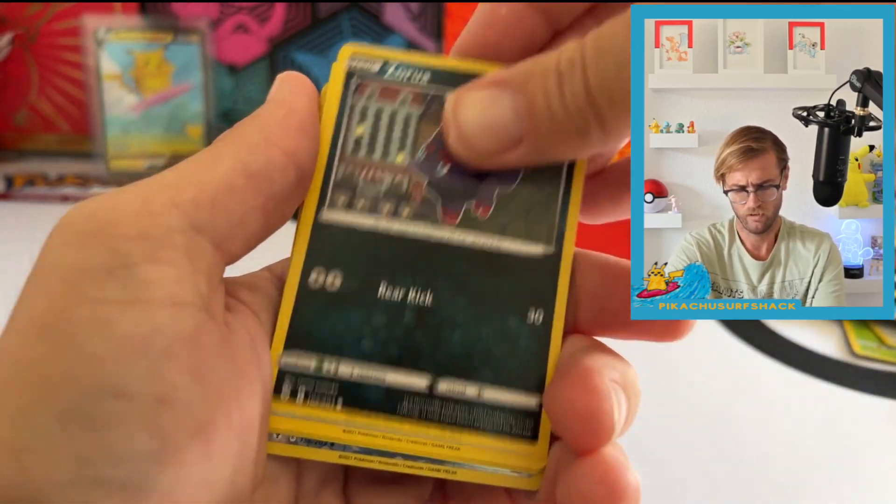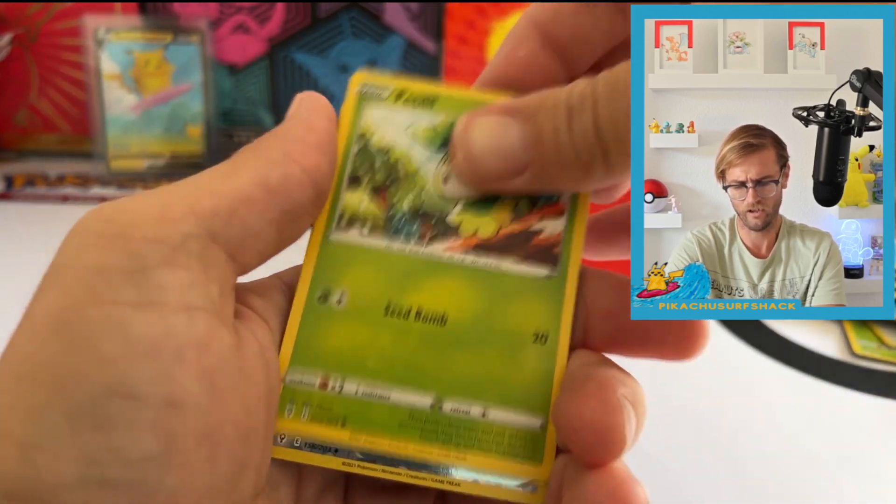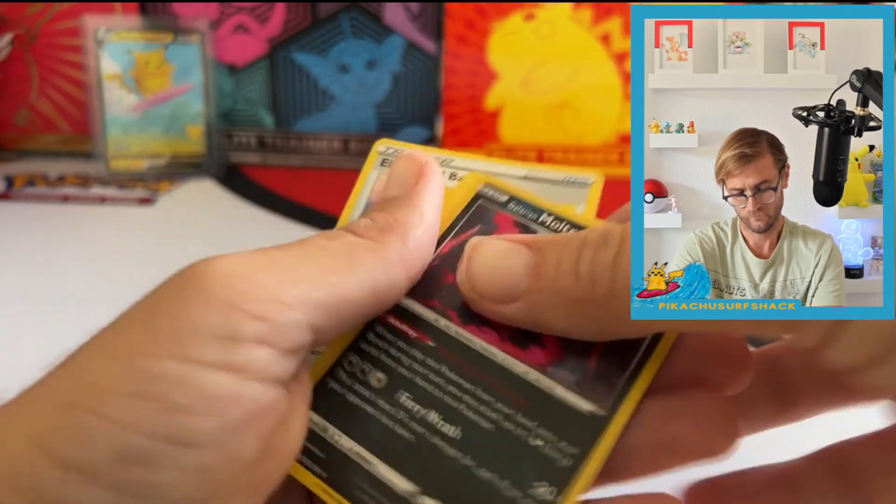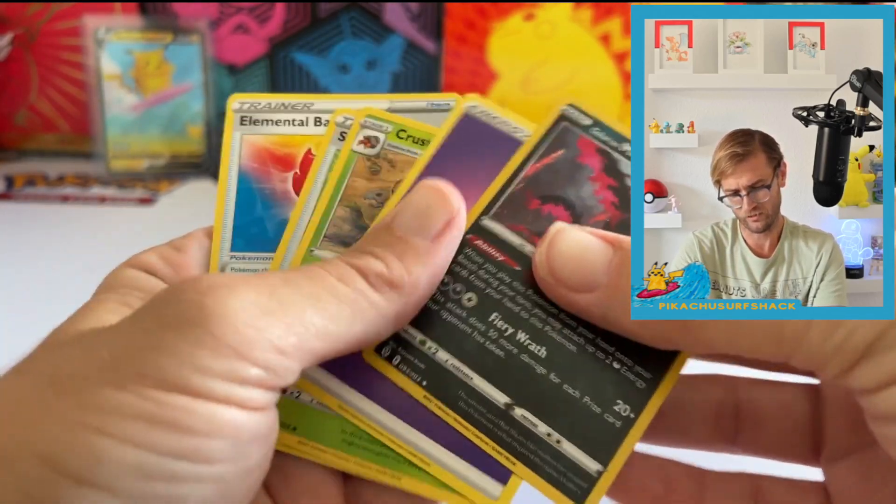We got Swablu, Zoroark, Cryogonal, Petilil, Bergmite, and we got the Galarian Moltres Holo. So we got that one little V card and some Pokémon that no one really cares about, but it still looks pretty cool.